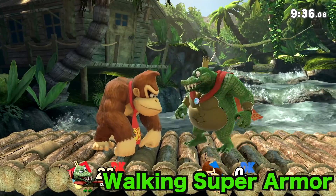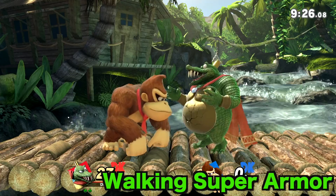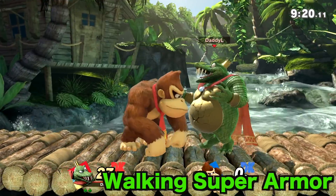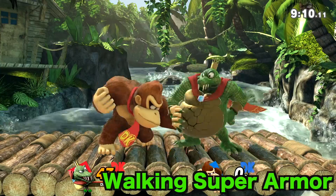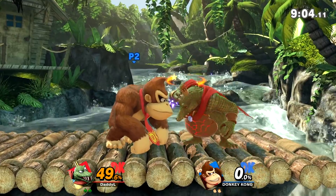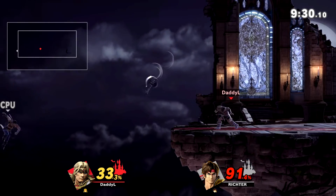King K. Rool also has another super armor tactic you probably didn't even notice — on one of his taunts, specifically his up taunt, he grabs his stomach and kind of laughs. But in the middle of that, he actually has super armor frames during the taunt. So if you try to hit him, it'll just bounce right off and do absolutely nothing as he sits there laughing and holding his big pot belly. How in the world does he have super armor on a taunt?